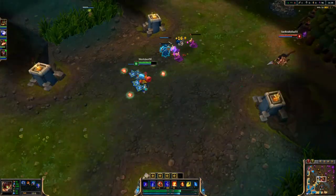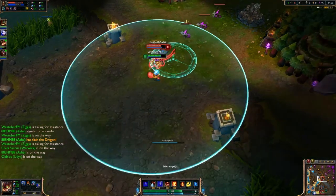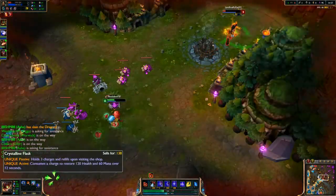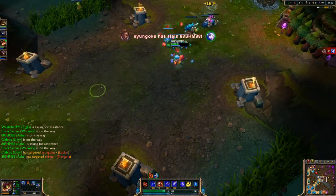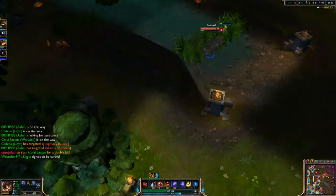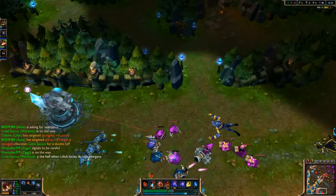I can upgrade my ult here. I pop a W, an ignite, the ult, and a Q and E combo for the Nidalee kill. About this time I go down bot to help. I don't have enough health — I see Lucian taking tower hits, and I think 'you know what, I'm going in,' but he has too much.